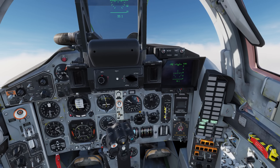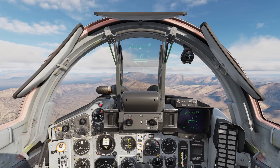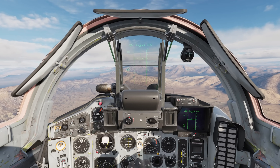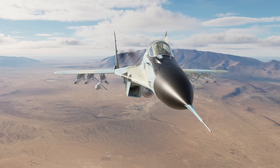Now for a very meaty part of this video: how to employ air-to-air weapons. Let's go over the basic weapon modes, which translate pretty well to the other FC-3 planes. Mode one is for navigation, two is your BVR mode, three is vertical scan, four is boresight, and five is your head scan or HMD. All of these are important and we will dive deep into each one.